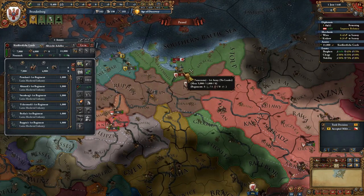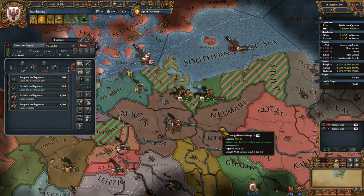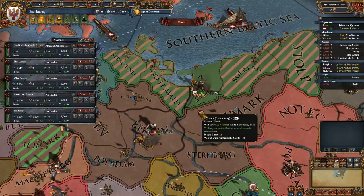As soon as you have the claims on Pomerania from this mission, you're going to want to attack Pomerania, having triggered the +5% morale of armies from your mission tree. From there, you're going to want to fully siege Pomerania. Typically, Pomerania will have one or two allies who will have gone after Berlin at this point. This is why we didn't want to destroy the fort in Berlin.